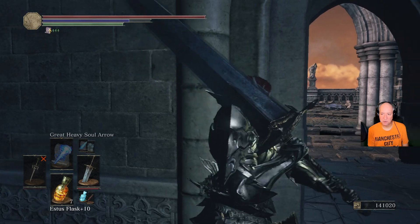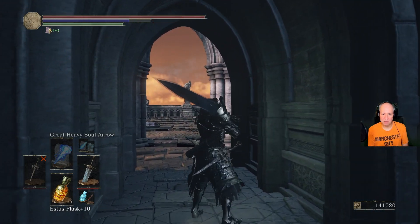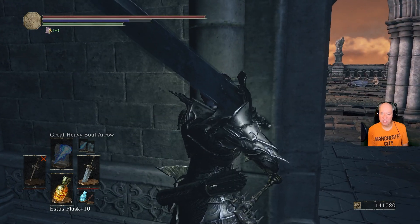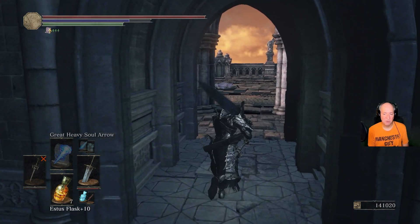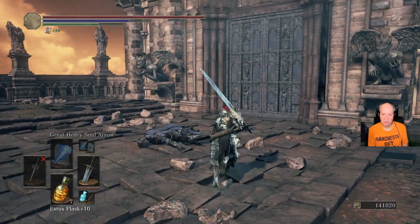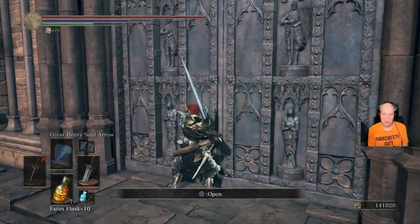I would stand here just for a few seconds, because there will be a couple of knights that will just walk on by. So I would just stand here and keep an eye out for them — you'll see them walk by. Once they've walked by, all you have to do is just run this way, open the doors, and you're good to go.